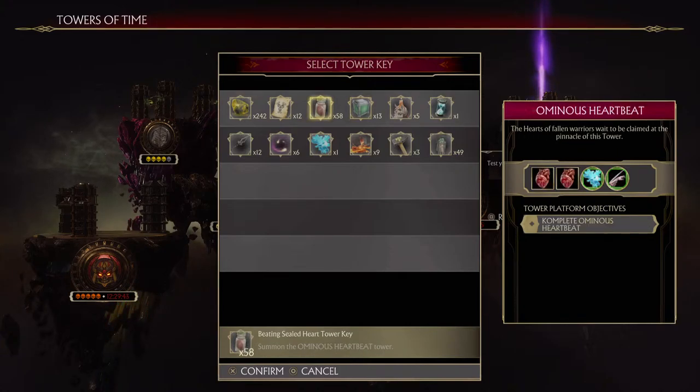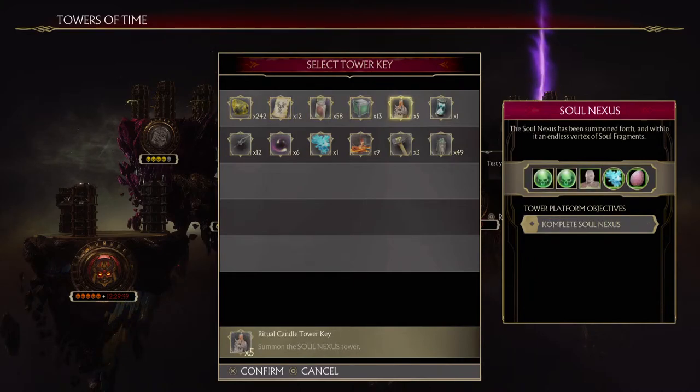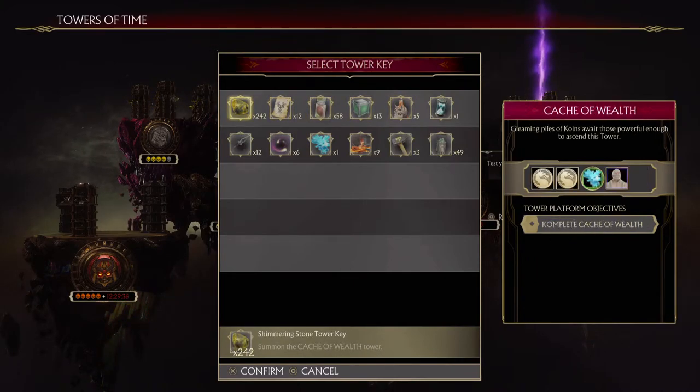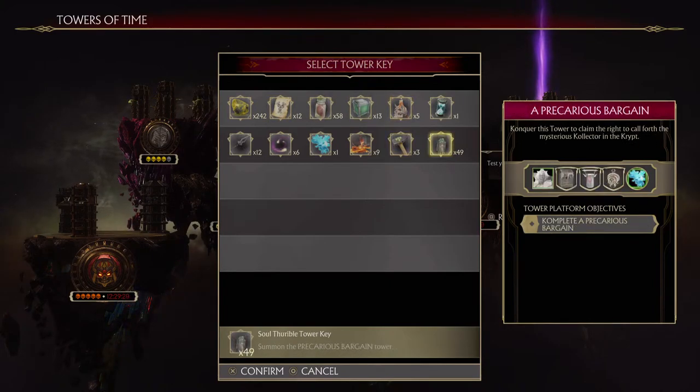I would not recommend using these tower keys because they are not replenishable normally. The Shimmering Stone Tower Key on repeat completion will likely get you another stone tower key. With the Soul Thurible Tower Key, you will always get another one once you complete the tower. So it's a good, completely renewable tower key.